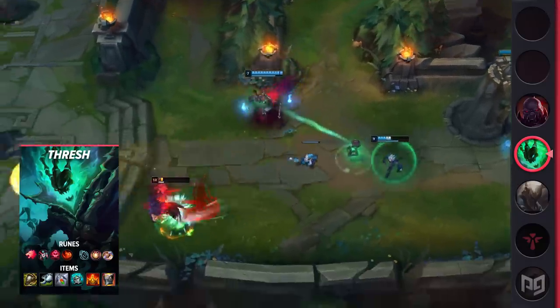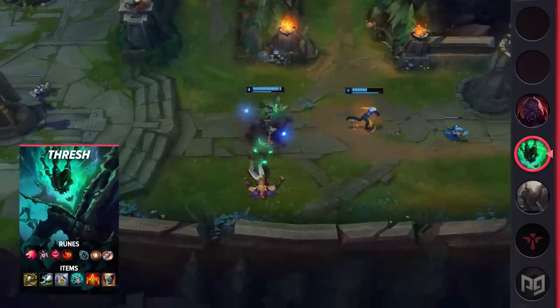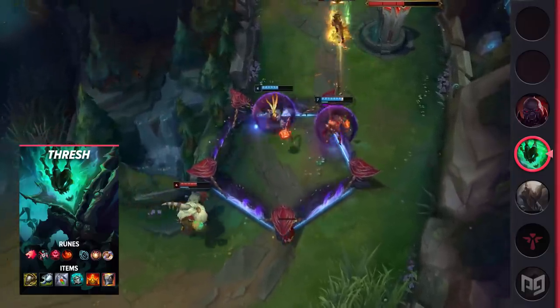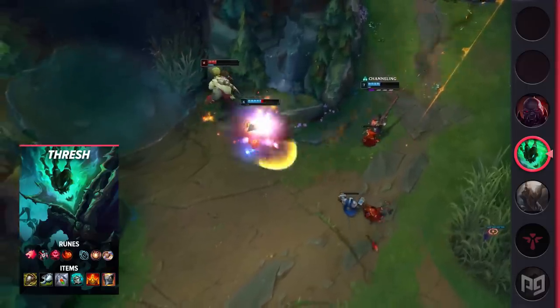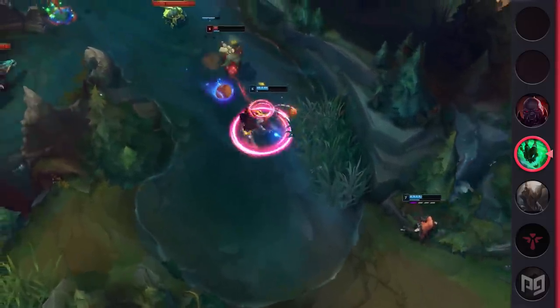For runes: Predator, Cheap Shot, Zombie Ward, Relentless Hunter, Hextech Flashtraption, and Biscuit Delivery. Avoid Magical Footwear as you'll want to build boots as soon as you can. For items: Pauldrons of Whiterock, Boots of Swiftness, Redemption, Knight's Vow, Shurelya's, and Gargoyle Stoneplate.